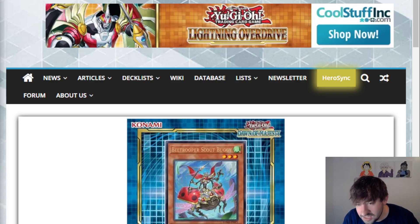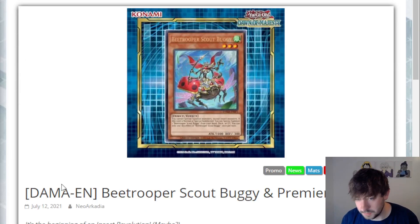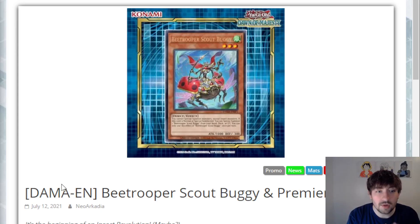Today we've got a new card called B-Trooper Scout Buggy. His design looks dope if you're a fan of bugs — if you're not, he's probably terrifying. It's a sneak peek for Dawn of Majesty, which I think means this is one of the new insect cards. So maybe B-Troopers are supposed to be the new insect archetype, but we're going to take a look at him.